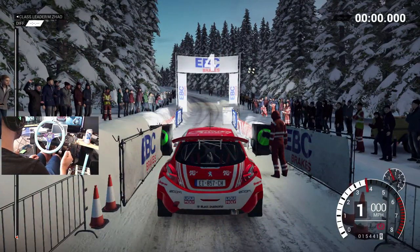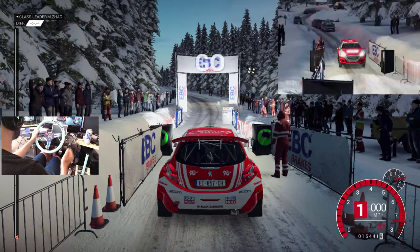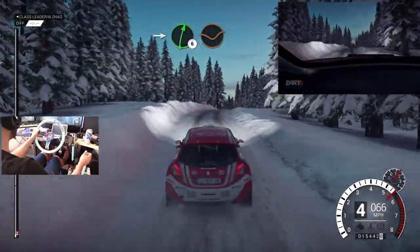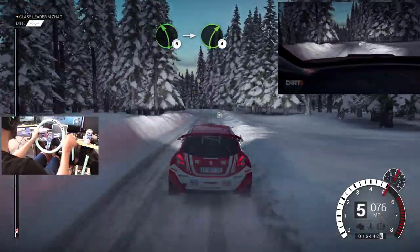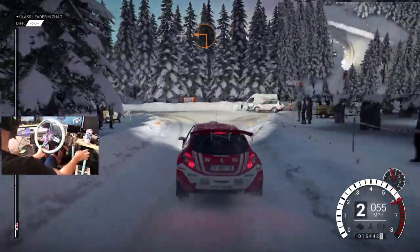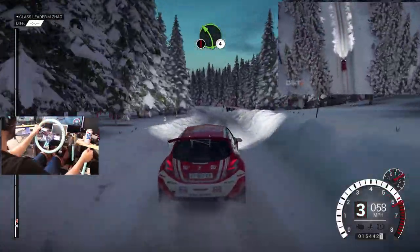Five, four, three, two, one, go. Left five, over bump, into right six, through dip. Left five, into right four, and turn square left, and right six, through dip. Sixty, caution, left four, over crest.